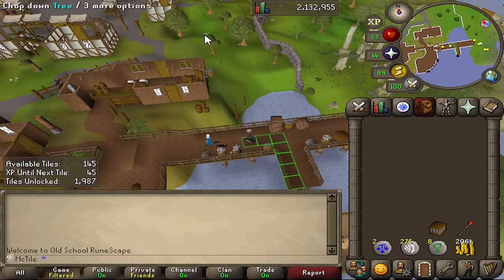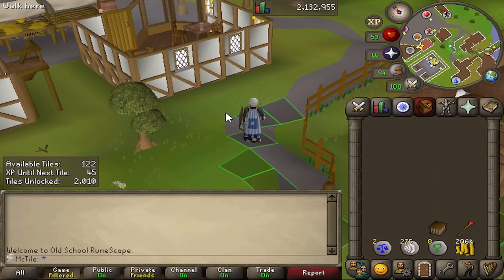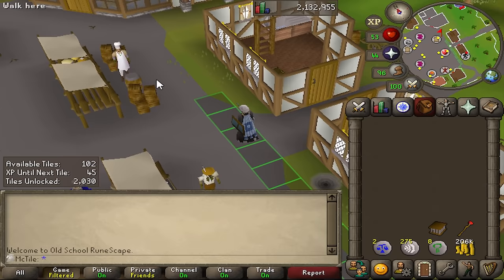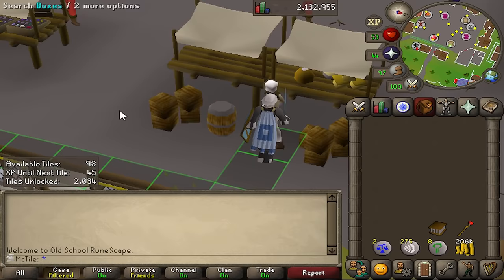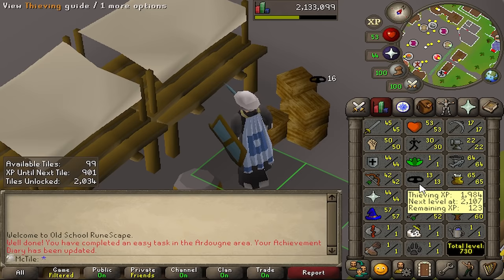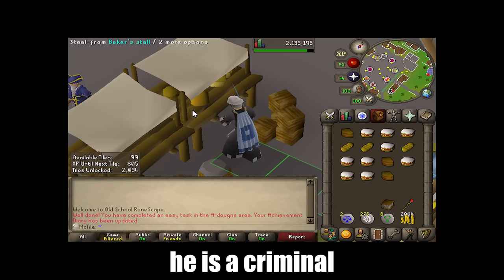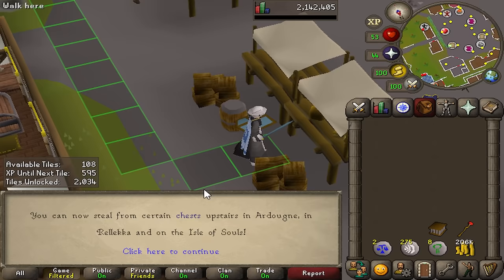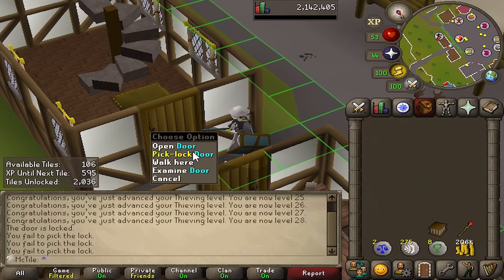Here we are — where we want to go is this center market area. I'm just going to be stealing from the bakery stall until 28 thieving. I'll be able to get most of my tiles back from probably a couple hours of doing this and train a new skill. 28 thieving is what I'm going for because it'll unlock a method to get nature runes that doesn't cost anything — and that's what I really want right now.